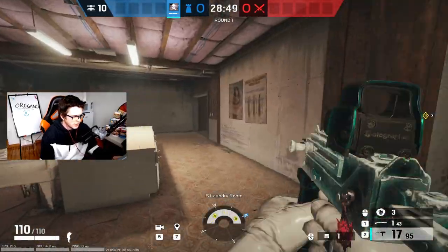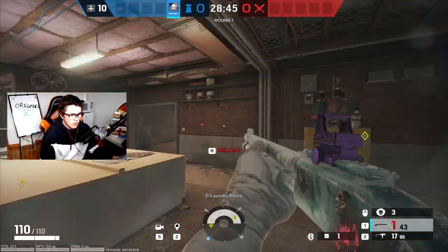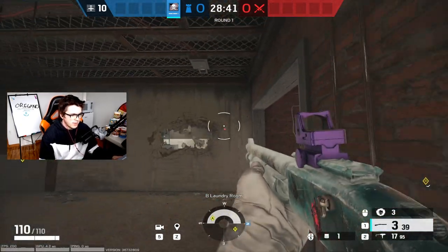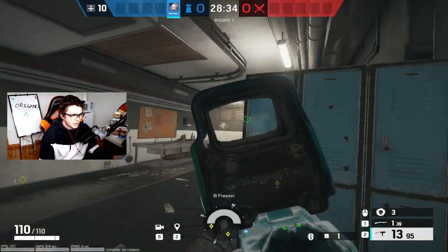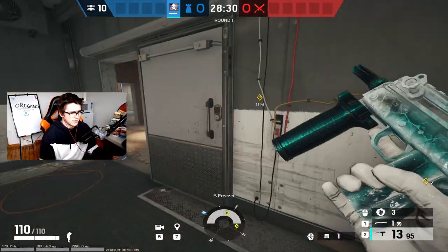You want to make the rotate hole and obviously don't make the hole in the wrong wall. You're gonna want to reinforce the freezer wall, then open up some head-level holes in the other freezer wall. This is so you can peek the freezer from the hallway and they have to worry about peeks from both the hallway and from here. I see a lot of people reinforcing both these walls — definitely not the play, that's way too much control to give the attackers.